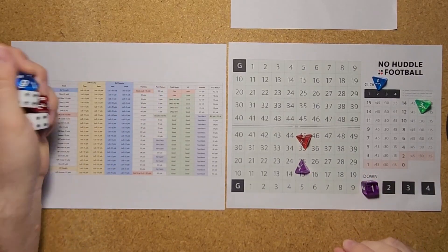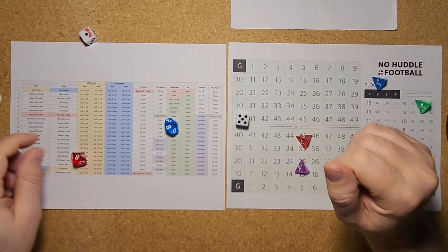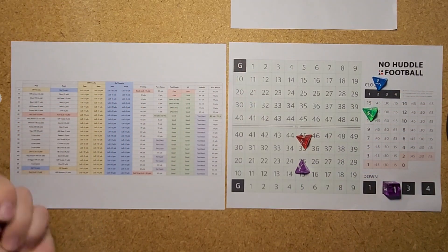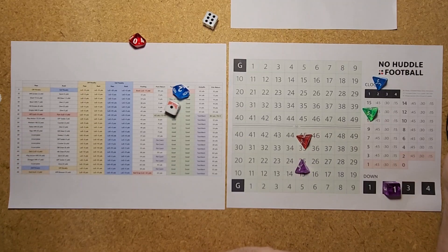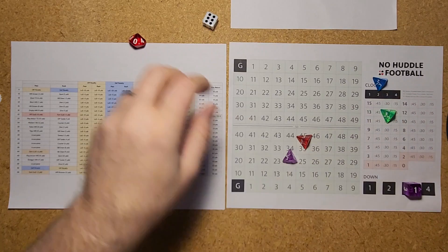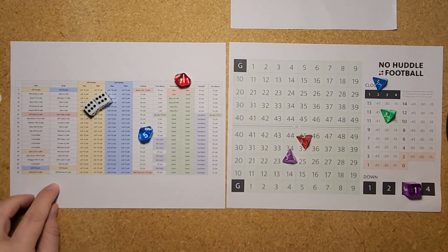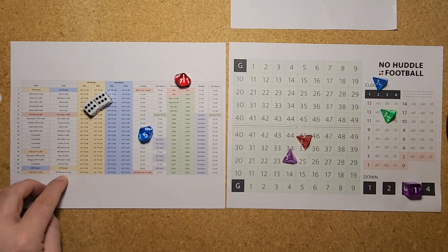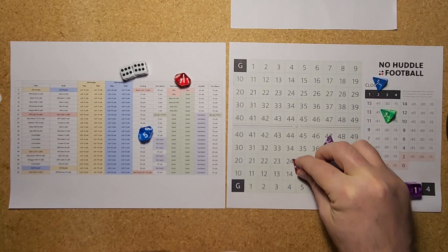Minnesota with the ball, 11.5 minutes left in the half. An 88 is a running play — a 15 is a dive for no yards, stuffed by the Kansas City defensive line. Second down and 10. A 16 is an empty set pass to KJ Osborne for 9 yards. Third down and 1 — choosing a run play. Double sixes on a rush — a wide receiver reverse, let's call it a jet sweep. Jefferson on the reverse takes it for 13 yards out to the 47-yard line. What a call by Kevin O'Connell and the offense.